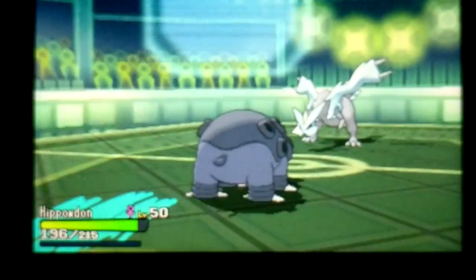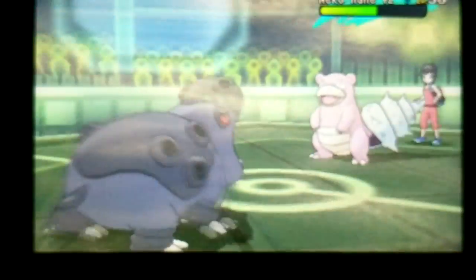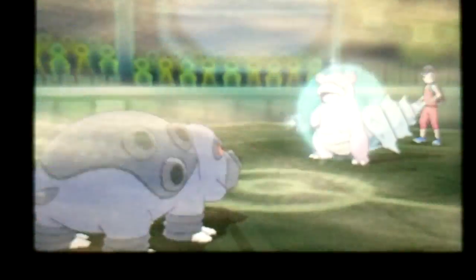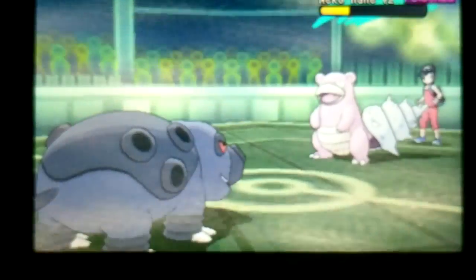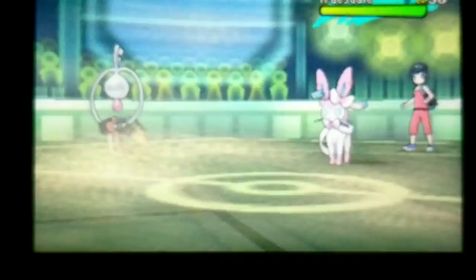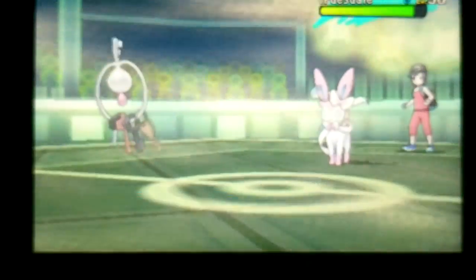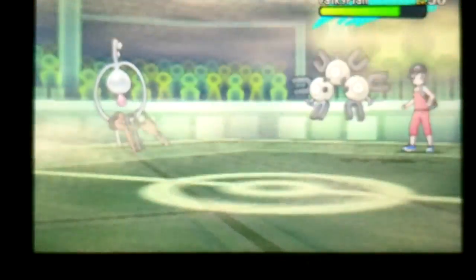That was just unfortunate. I was very pleased that the Heart Swap shenanigans worked at all. If I had just gone out into Klefki, I could have easily saved Manaphy for later to set up on Slowbro or Sylveon. Now my only win conditions are getting everything in range for Swellow or somehow setting up a Shell Smash with Cloyster. Cloyster is less reliable because he has Magneton. Fortunately, every time Magneton comes in it's taking entry hazard damage from Stealth Rocks.